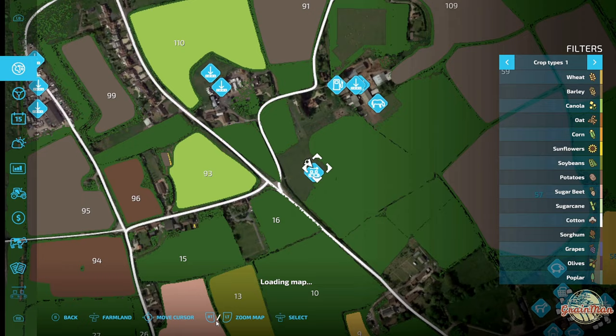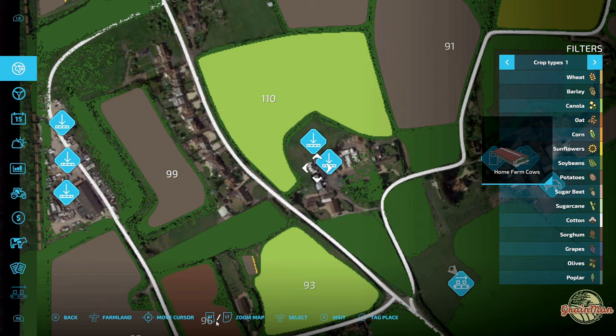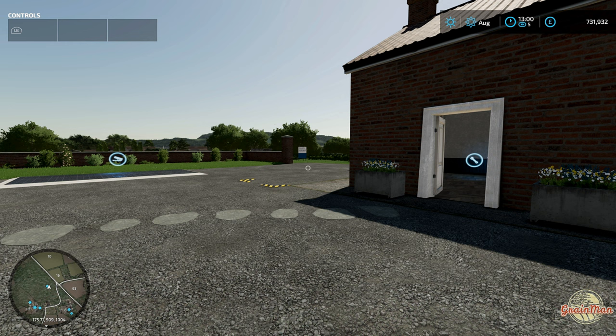Up here is where the other farm was with the home farm silo and petrol tank and the home farm cows. We've then got Valley Stores, and that's pretty much all the productions and sale points on the map. Putting ourselves into flight mode now, I'm going to go into that other area I spotted on my first tour of the map.